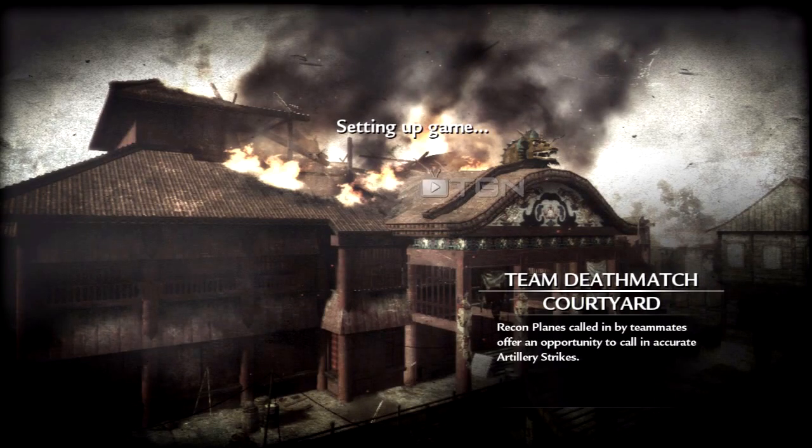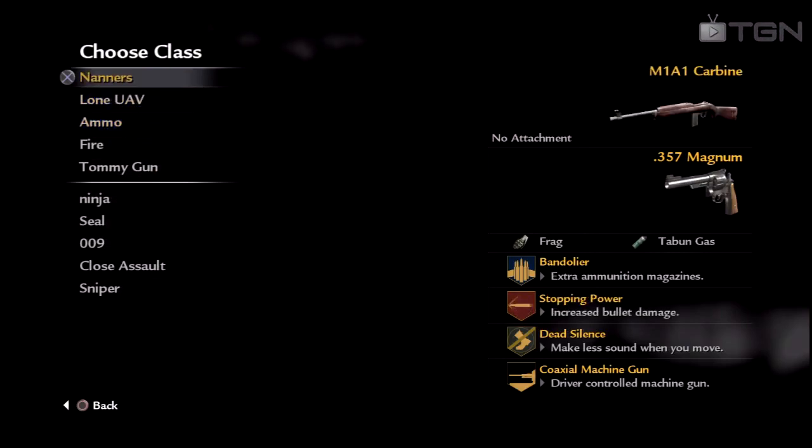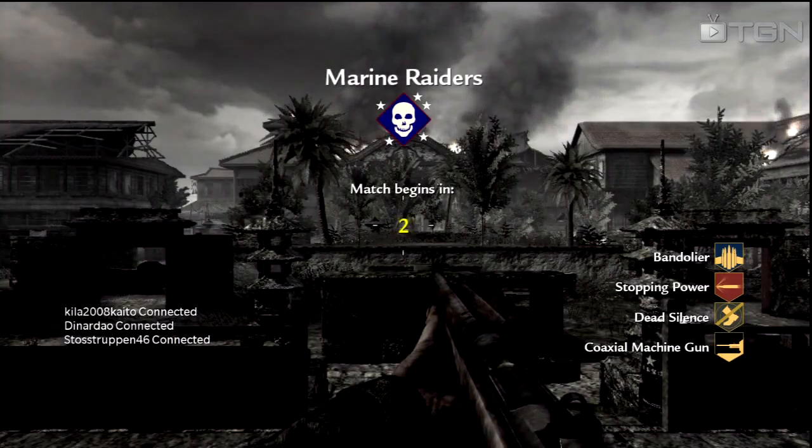Hey, what is going on guys? My name is Quentin the Loan UAV and today I'm bringing you some team deathmatch gameplay on the map Courtyard, and this is some World at War gameplay.